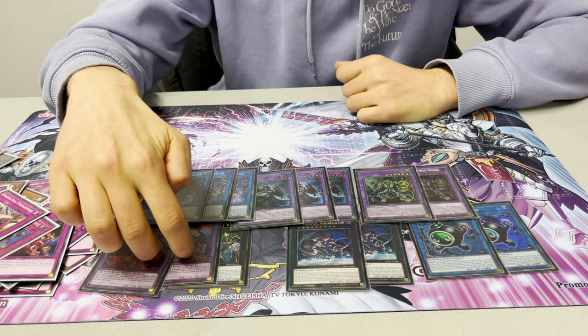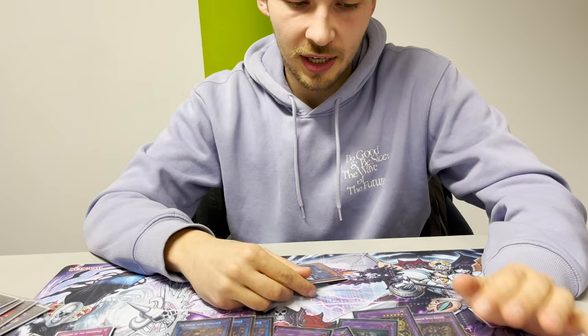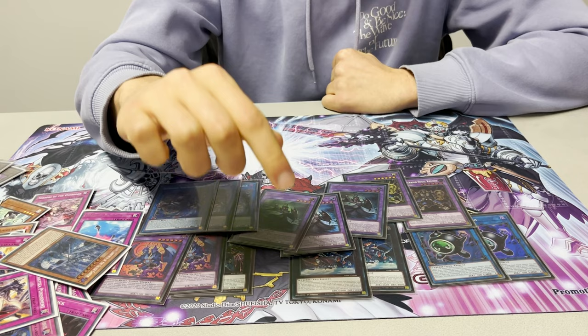Going forward I'm probably going to put in Waking the Dragon. One thing you can do with Lady is — let's say you went first and set all cards and passed. During their draw phase you can summon her, and if they activate anything like Lightning Storm or Duster you activate any other trap and set Waking the Dragon with her. So you get something like Alien of Another Planet, Exterio, or Ultimate Falcon depending on the matchup — something you can cling on to get back in the game.